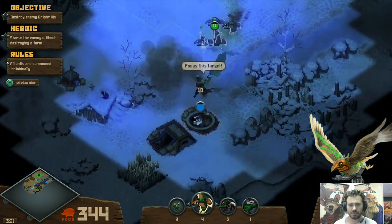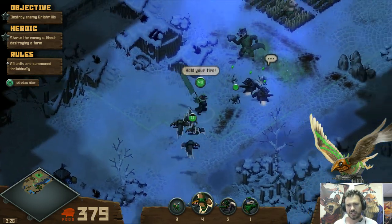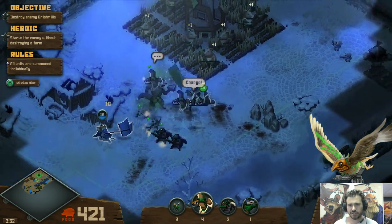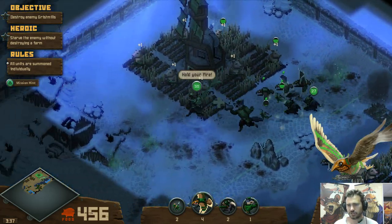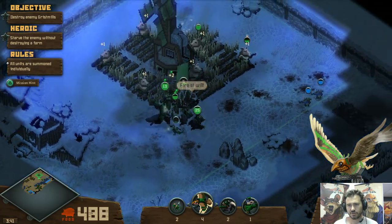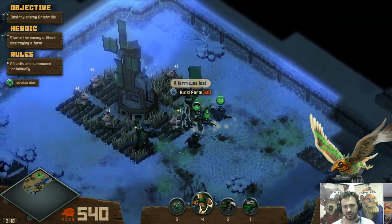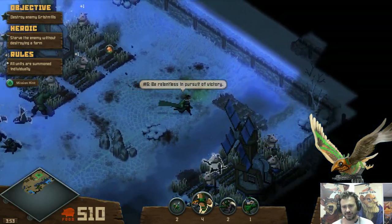He's leaving a whole bunch of warrens exposed for me, which is huge because I don't have to destroy farms but I can destroy his warrens. Don't kill farms — make sure we don't kill farms. You can see when you've got a wolf, things get a little silly, especially wolves and lizards in combination with one another. It's a lot of fun.